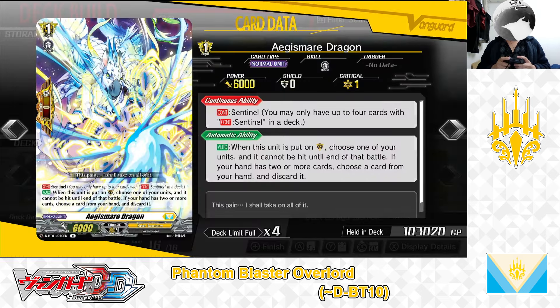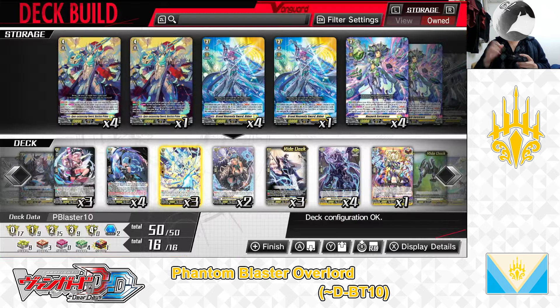Next up, the Grade 1, Aegis Mere Dragon — Sentinel, perfect guard. First skill: Continuous Sentinel — you may only have up to 4 cards of continuous sentinel in deck. Second skill: Auto — when this unit is put in the guardian circle, choose one of your units and it cannot be hit until end of battle. If your hand has 2 or more cards, choose a card from your hand and discard it. It also features the D-standard format ability: when used to guard with less than 2 cards in hand, you will not have to pay the usual discard 1 cost. We have 3 in the deck.